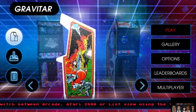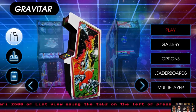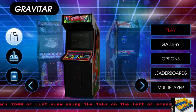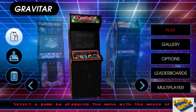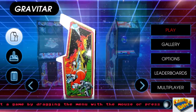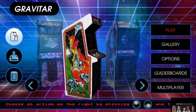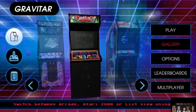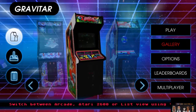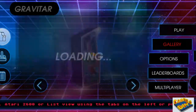Okay, we're here in Atari Vault. Let's take a look at the outer cabinet. As you can see, it has a similar button layout to the controls for Asteroids. Side art, marquee at the top, same side art on the side. Let's look at the gallery and see what kind of materials were available around the time for this arcade machine.